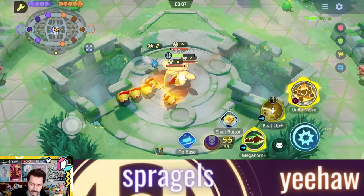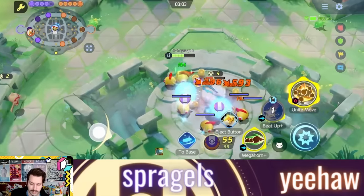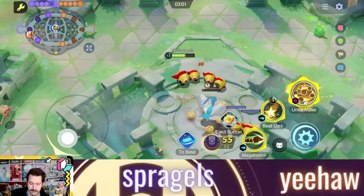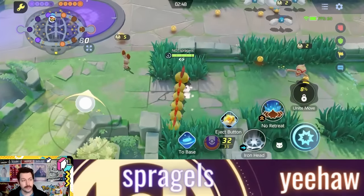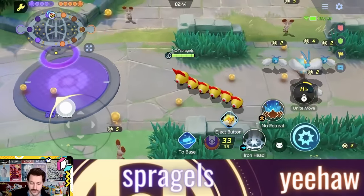You can see the HP recovery on Beat Up — you're going to recover about 500 HP at level 12. Now let's talk about your other move option, Iron Head. I have to say I'm pretty partial to Megahorn, but Iron Head is very cool as well.